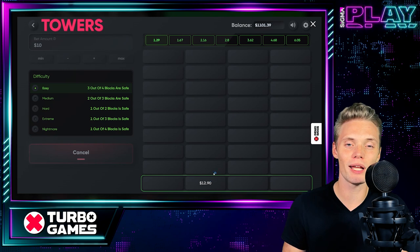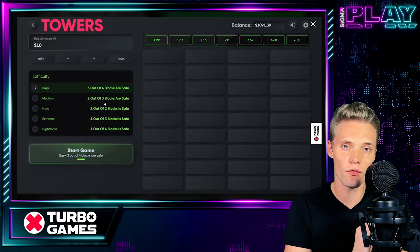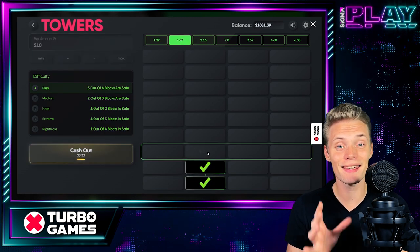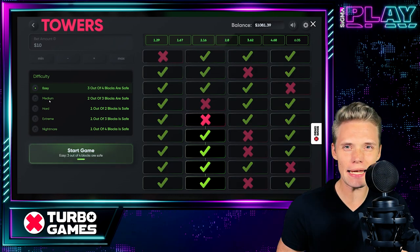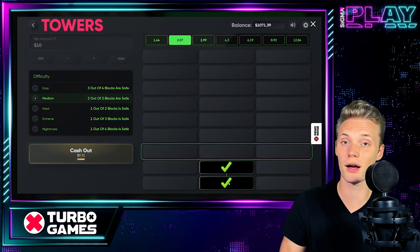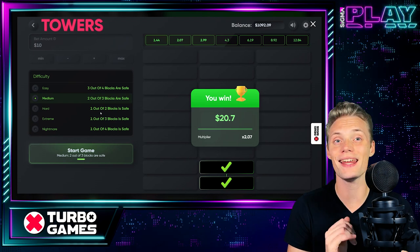At level easy we got a grid 4x8. Here things are simple — 3 out of 4 blocks will be safe, and the max potential multiplier is 6.05. At level medium our grid gets smaller: 3x8, and here 2 out of 3 blocks will be safe, with a max potential of 12.84.